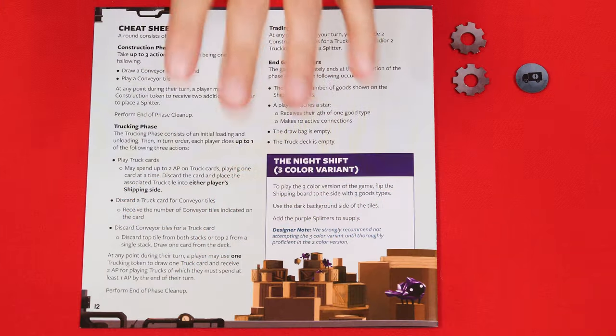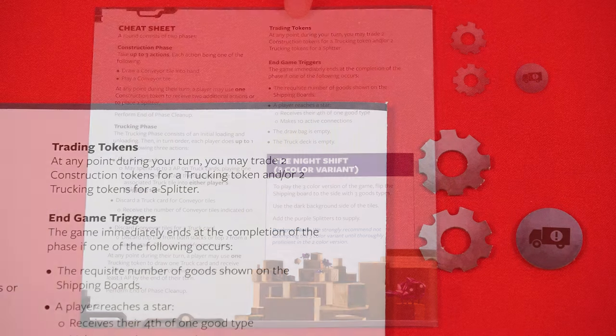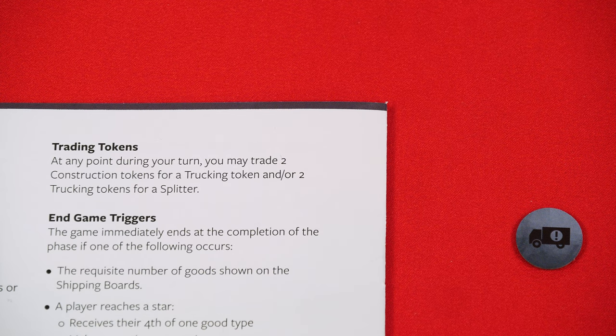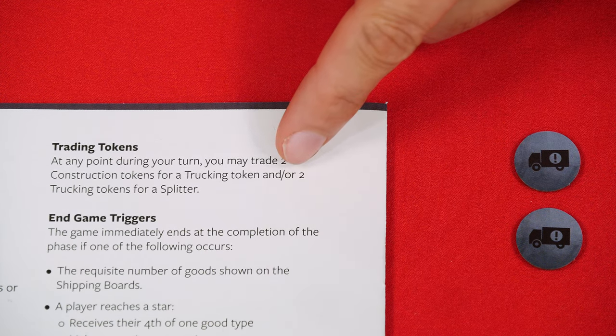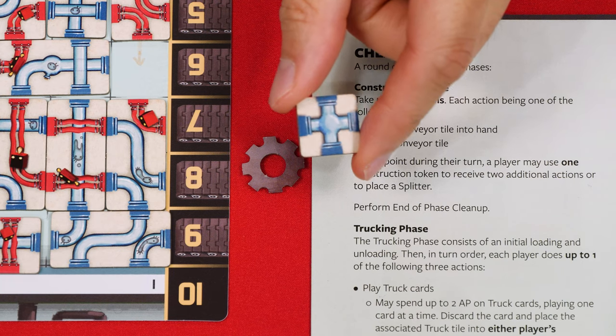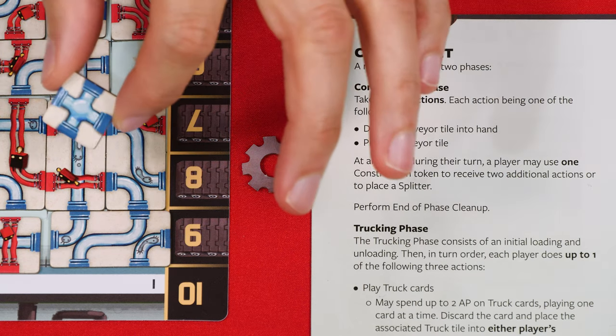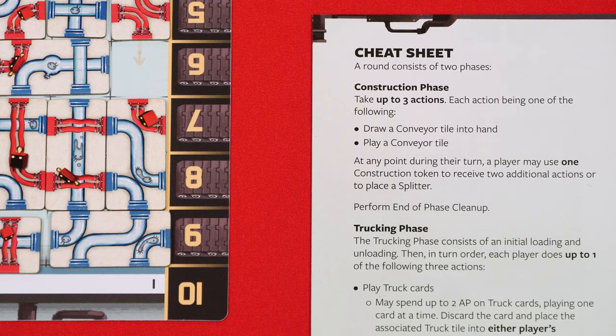There are two other rules to cover. You can always trade in two construction tokens to gain one trucking token, and you can trade in two trucking tokens to gain a splitter. Splitters are handy tiles because they create connections in so many different directions, but unlike conveyor tiles the only way to add one to your factory is by spending a construction gear token.